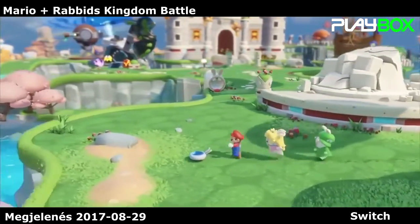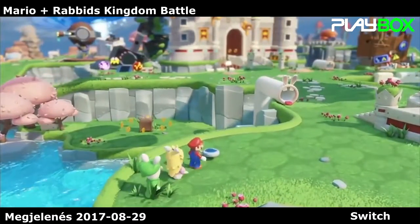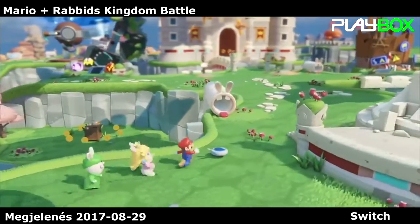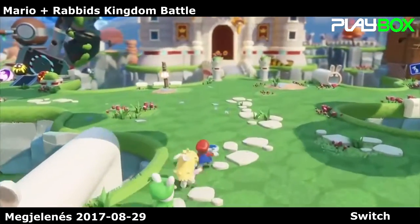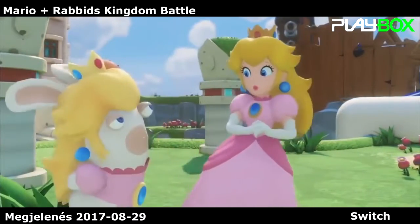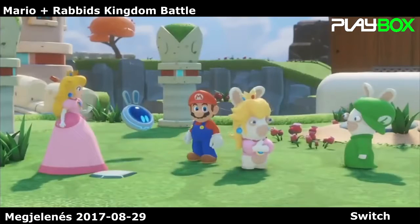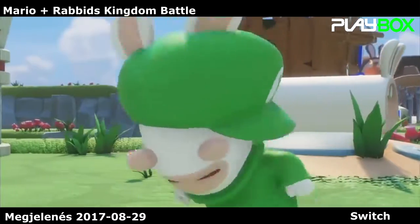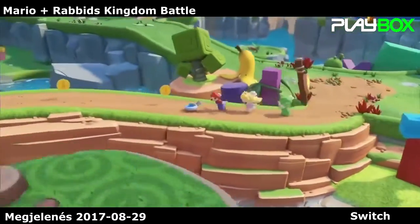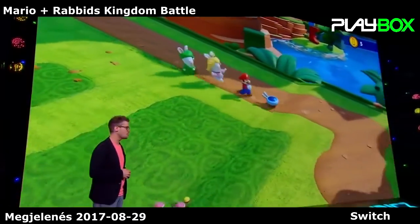The rabbits have been teleported into the Mushroom Kingdom, making the world completely unstable and chaotic. Mario, as a true hero, wants to save the day, but this time with some new friends. At first they don't really know each other, but in the end they will form a dream team that will potentially save the Mushroom Kingdom.